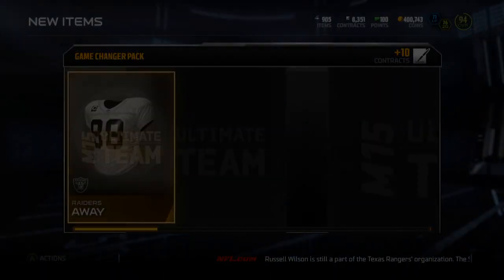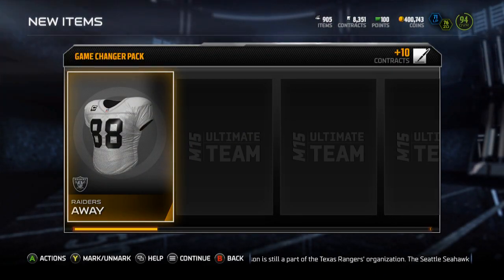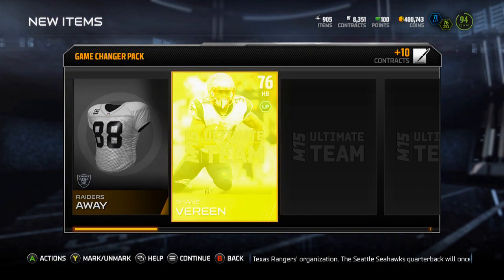Buy it with coins — 70,000. Hopefully we can pull one. Starting off with the Raiders away.